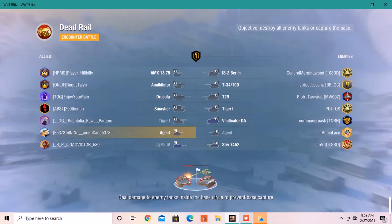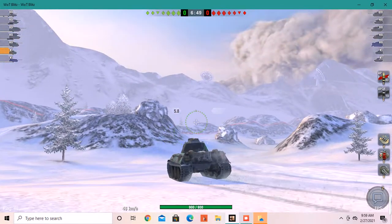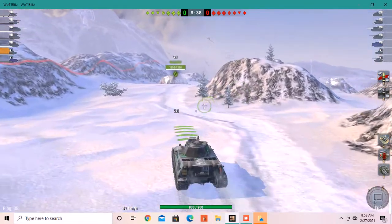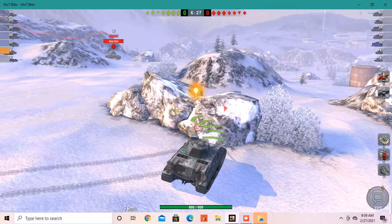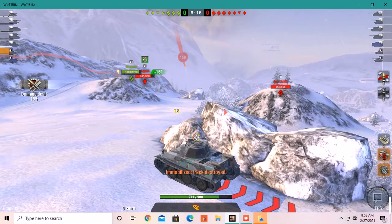We're bottom tier here. That T29 on the enemy team — I could butter through its front plate very easily with standard penetration, which shows how much pen this tank has. It's not as much as the Nashorn — that thing has 232 on AP. When I was grinding that line I never loaded APCR because it costs credits and you don't really need it.